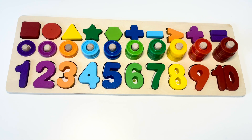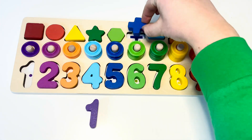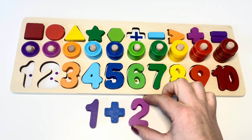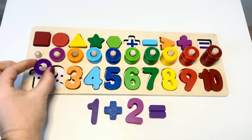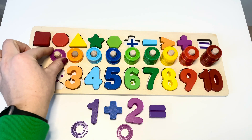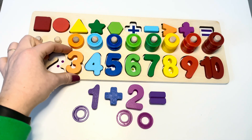Addition — let's add numbers together. One plus two equals. Let's count the dots: one, two, three. You can count rings: one ring plus two rings — one, two, three. Three! Good job!